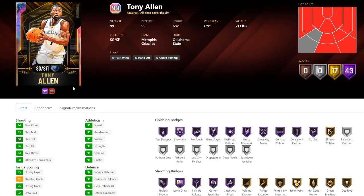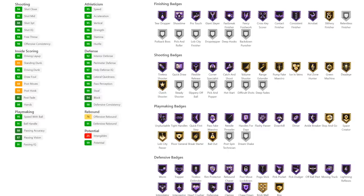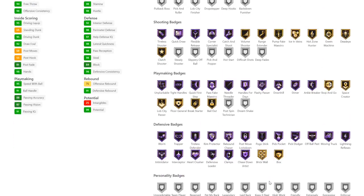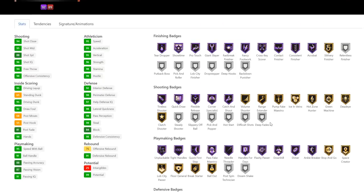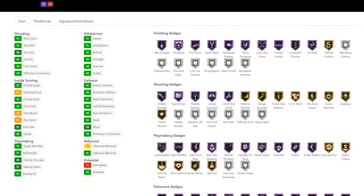43 hofs, not terrible. He's got basically every defensive badge. Unfortunately, he does not have any of the personality badges. He's got all the defensive badges you need — literally all of them apart from 2 gold. He's got gold range extender only, which is not ideal. He's got only an 88 3-ball, which is okay. Lateral quickness on defense is really good.